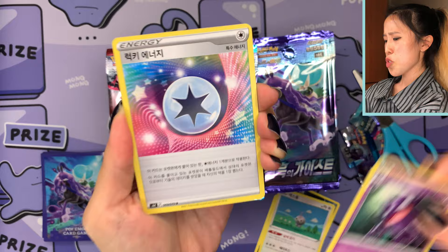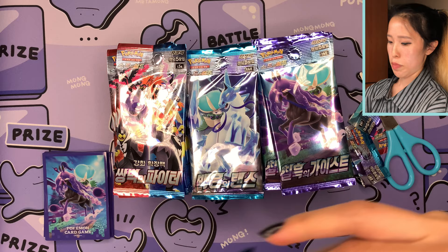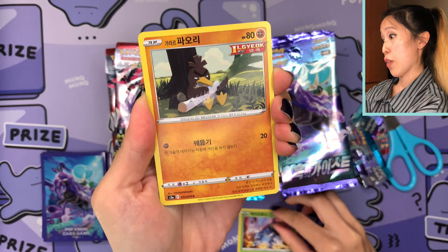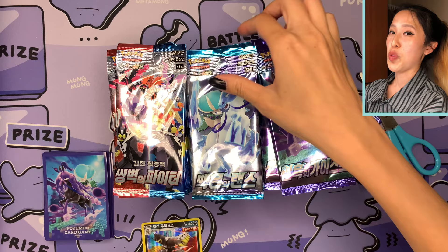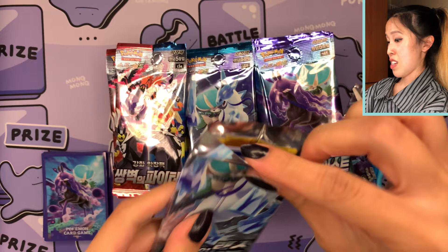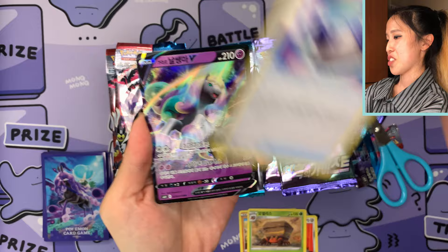I'm not too sure if the curving affects grading since it's not like it's affecting the corners or the surface. Now on to Matchless Fighters again — cycling through these packs. We have Urshifu Single Strike, also known as 'Ilgyok Warosu' in Korean. Now we're on to Silver Lance. It's been a long time since I've done a whole three-box opening! There's our first pull — we have Galarian Rapidash, number 29 out of 70.